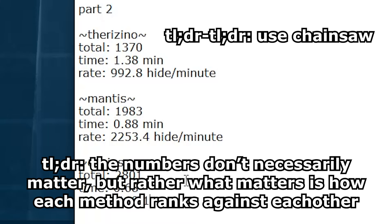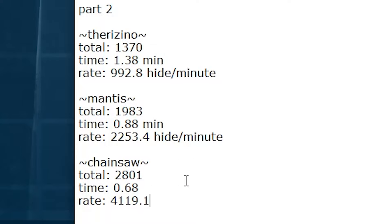The one thing I really need to add: these hide-per-minute numbers don't really apply to real gameplay, because this is a very enclosed scenario where everything was regulated so it would be the same for everything. Obviously it's not going to be the same when you're actually playing the game — like maybe one day you go out hide gathering and there are brontos everywhere, and another day there's basically nothing. So you shouldn't really pay attention to the actual hide-per-minute number, but the positions — Chainsaw is first place, Mantis is second place, and the Therizino is third place — that's what you should pay attention to.